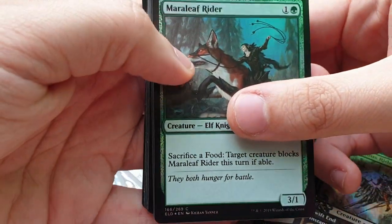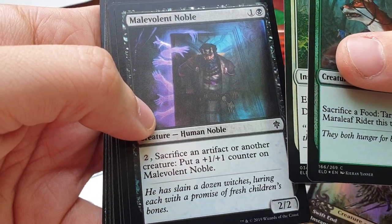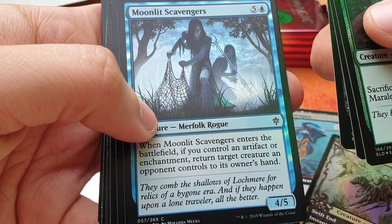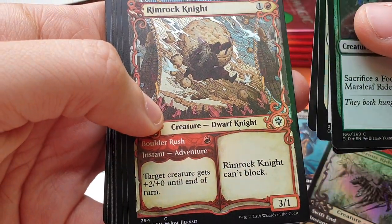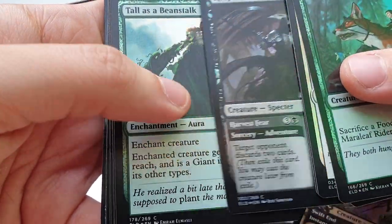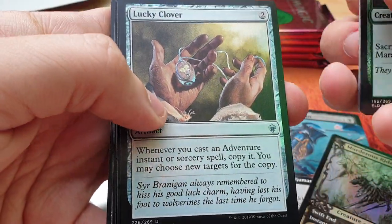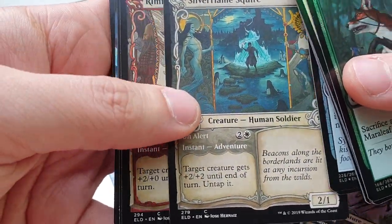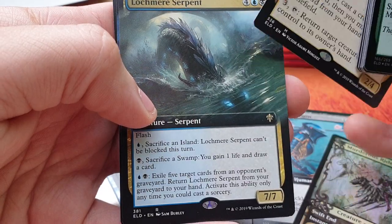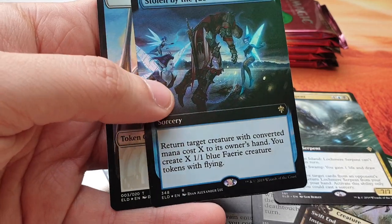Next pack: Maraleaf Rider, True Love's Kiss, Malevolent Noble — what is he doing there, what's behind this door? Moonlit Scavengers — they look creepy as hell. Rimrock Knight — I like this, I think it's funny. Running with the Stones, Reaper of Night, Tall as a Beanstalk, Sir Conrad the Grim, Lucky Clover, Murdock's Secret Keeper, Silver Flame Squire, Rimrock Knight again, Chulane, Teller of Tales. Nice — full art Lochmere Serpent and Stolen by the Fae, again full art and foil. Very cool.